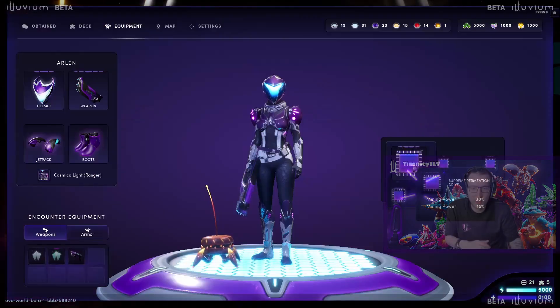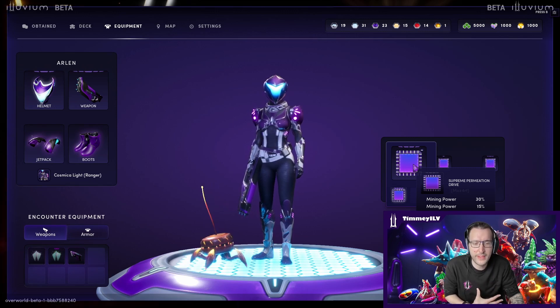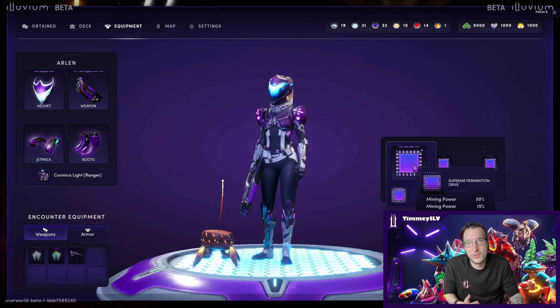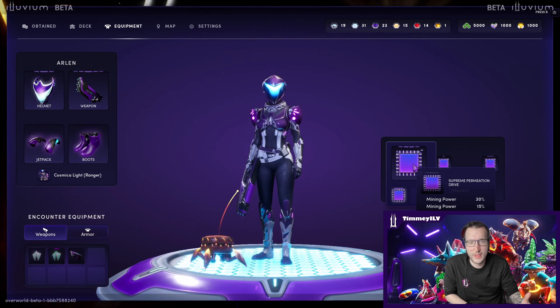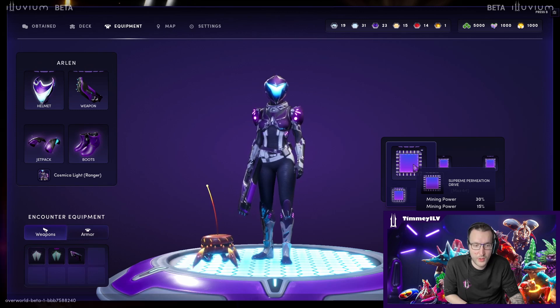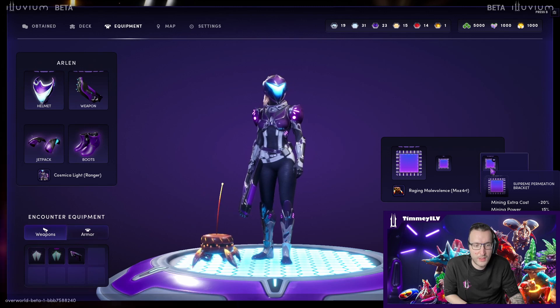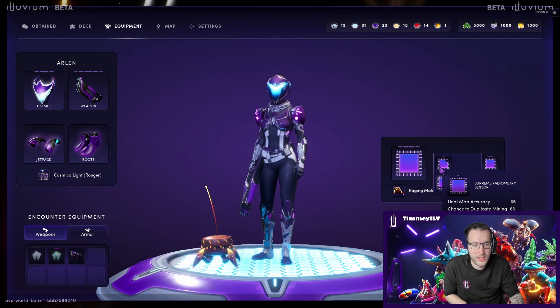As you can see here in my drone, this would be my setup for mining runs, especially stage three. You can swap out a lot of augments to do different things, but for me personally I feel like this is the most efficient way for my specific type of farming. I go for huge mining power — the Mining Power 30 Supreme Drive with mining power in the secondary stat. On the right slot I have the Supreme Bracket with mining power passive and energy cost reduction. In the middle slot I have the Heat Map Accuracy with chance to duplicate mining.